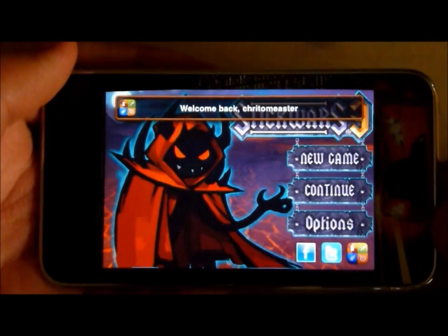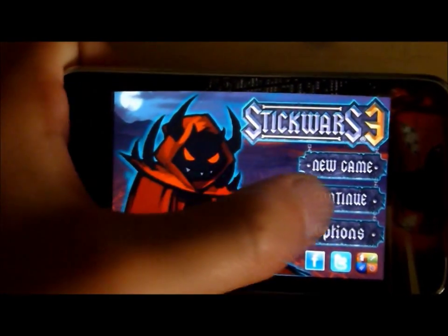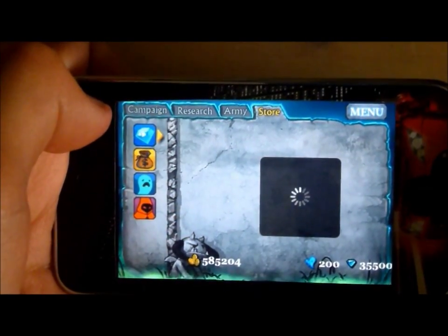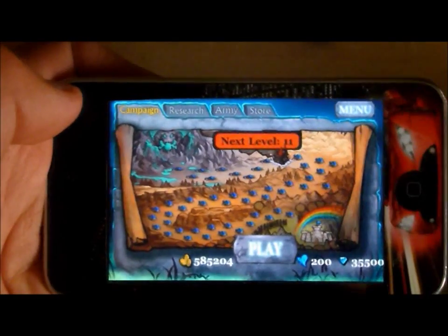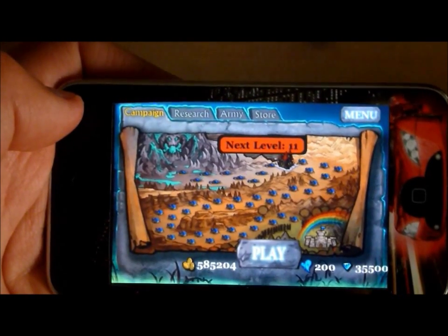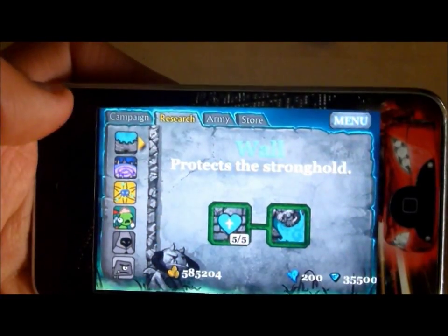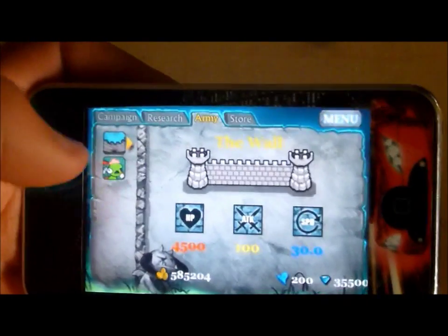Hello everybody, this is Technology with Chris, and I'll be showing you how to cheat on Thick Wars 3. All you have to do is go to the store — it usually costs real money — but iAppCracker makes in-app purchases free. Not all apps, but in-app purchases are possible. Look, I've upgraded everything that's possible and I'm only on level 11.